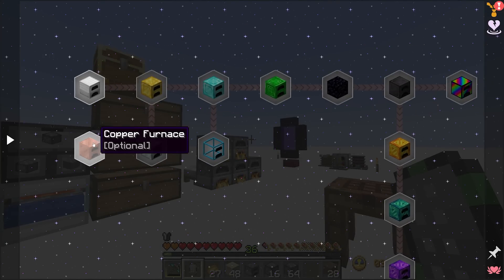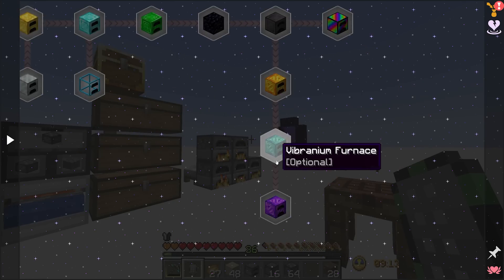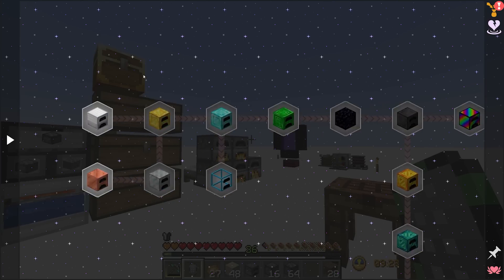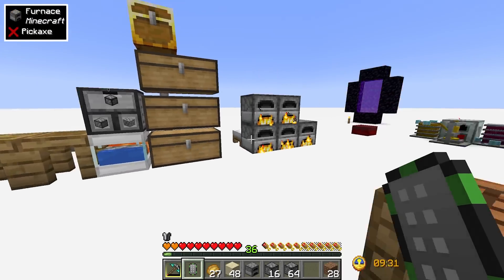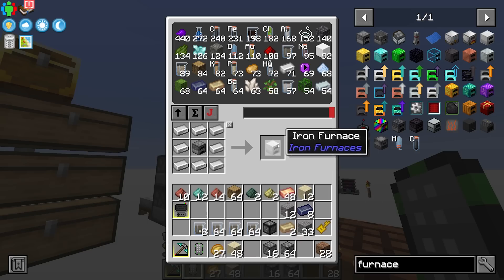There are also some side ones like copper, silver, crystal, and modium, vibranium, and unobtainium variants. The rainbow furnace is the highest tier — it can smelt 64 items per tick, which is basically 20 stacks per second. It's crazy fast. For now we should very easily be able to upgrade to an iron furnace.